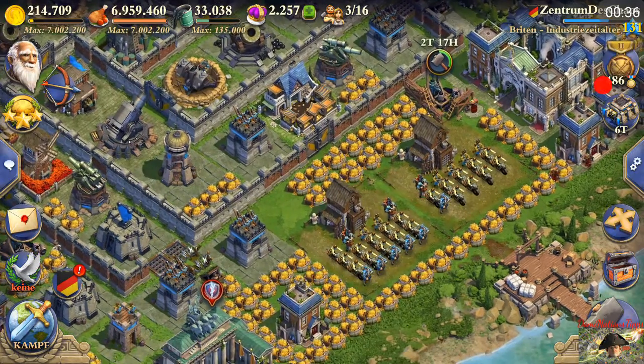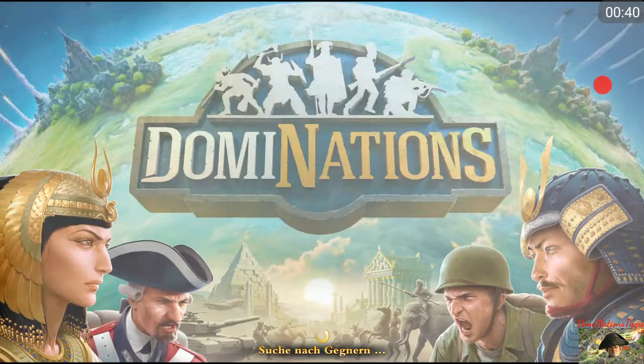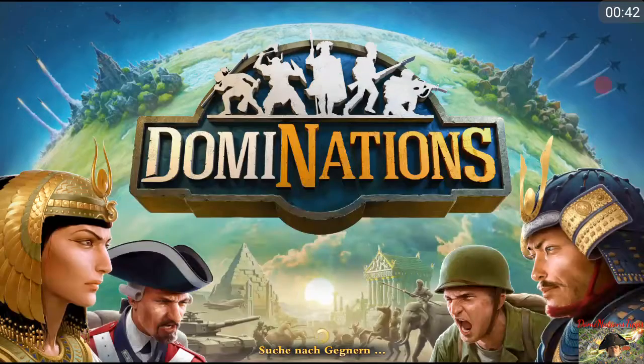So let us start with the multiplayer. All of my raiders are trained and we'll try to get some nice resources by dropping my medal count.